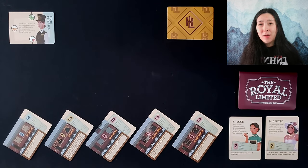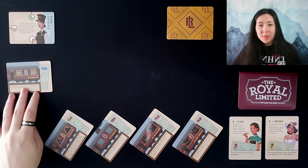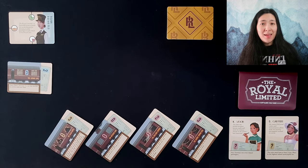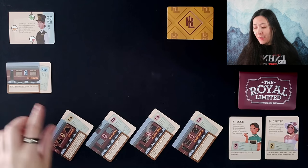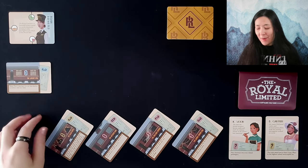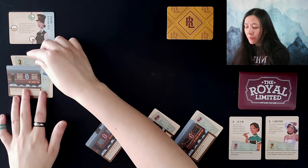On your turn you can do a number of different things, provided that you have cards in your hand available. You can play a train car — to do so, make sure that the number and color do not match the previously played card, so your first card can be any card you choose. The number on the card indicates how many other cards you're going to have to discard from your hand in order to play the train car. Another action you can do is board a passenger.